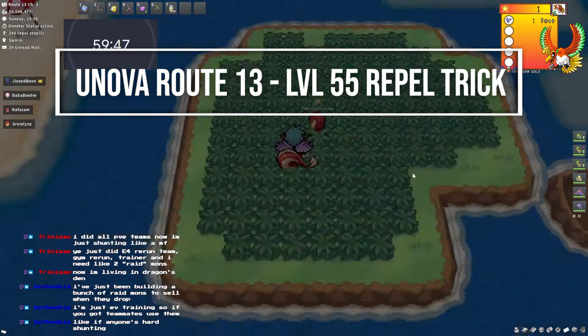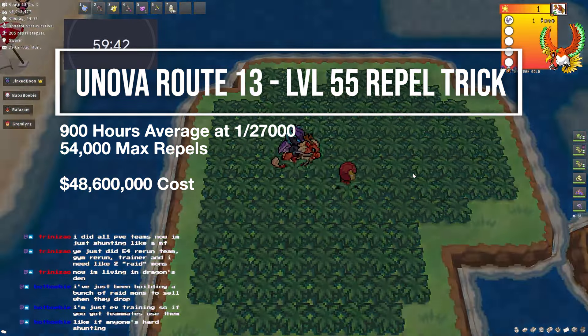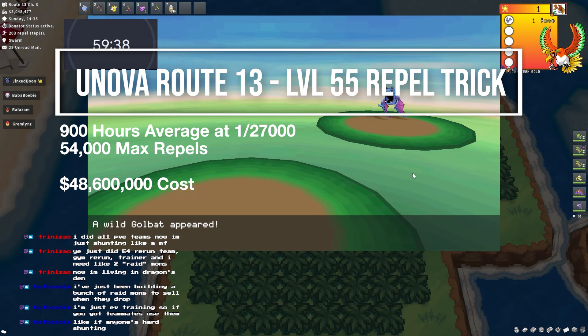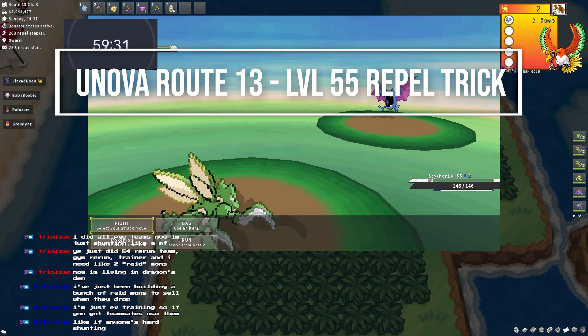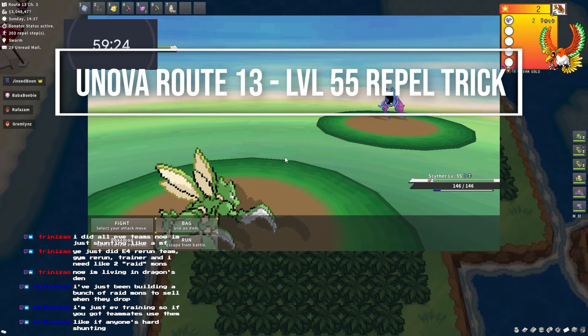When using Donator Status, the shiny rate is 1 in 27,000, meaning it would take 900 hours and 54,000 repels for a total cost of 48,600,000 Pokémon, not including the cost of Donator Status. Putting a shiny charm on top of Donator Status can also improve your odds; however, the cost of these charms would be hundreds of millions to maintain over all those hours, so I wouldn't recommend that.